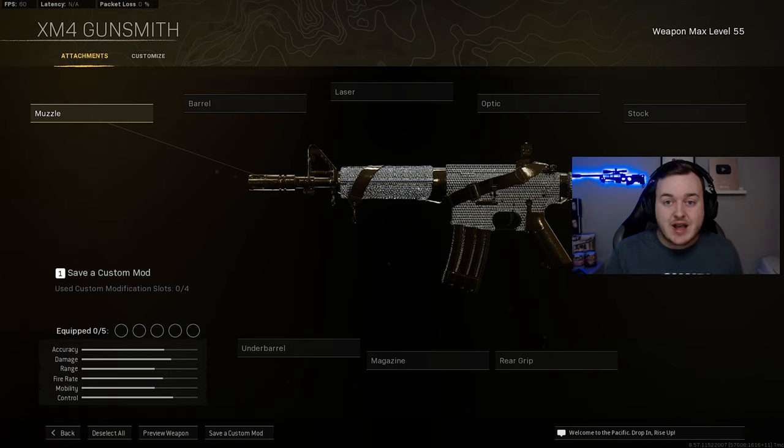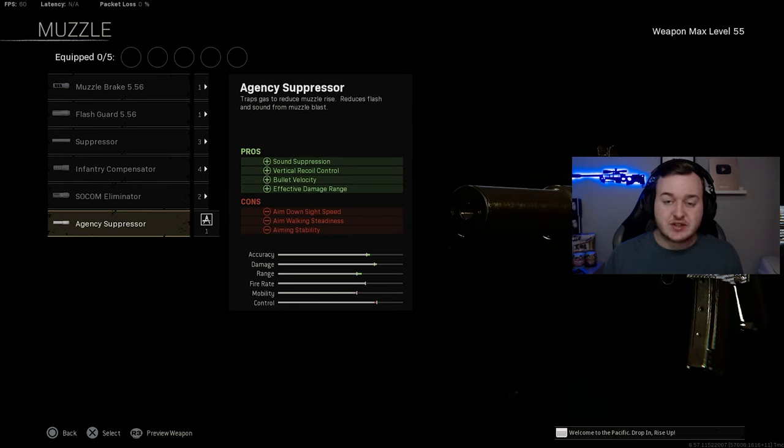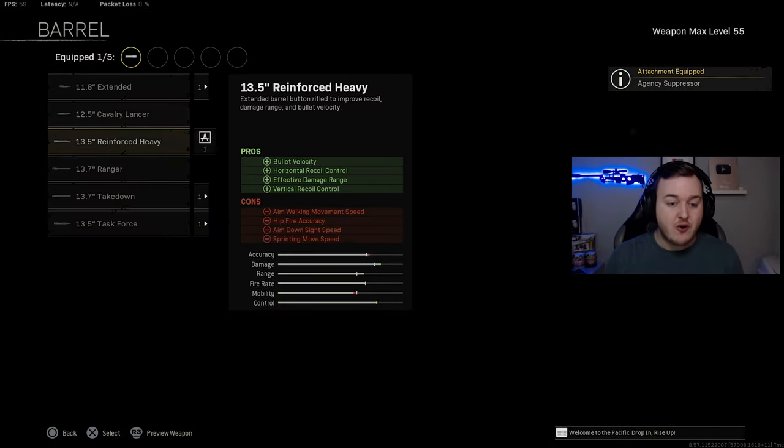The XM4 is our next weapon. It's still really dominant — if the STG hadn't been buffed, it would still be one of the most used assault rifles. I still pick it up once or twice every game. For this class, the muzzle is the Agency Suppressor for sound suppression, vertical recoil control, bullet velocity, and effective damage at range, without losing too much mobility.